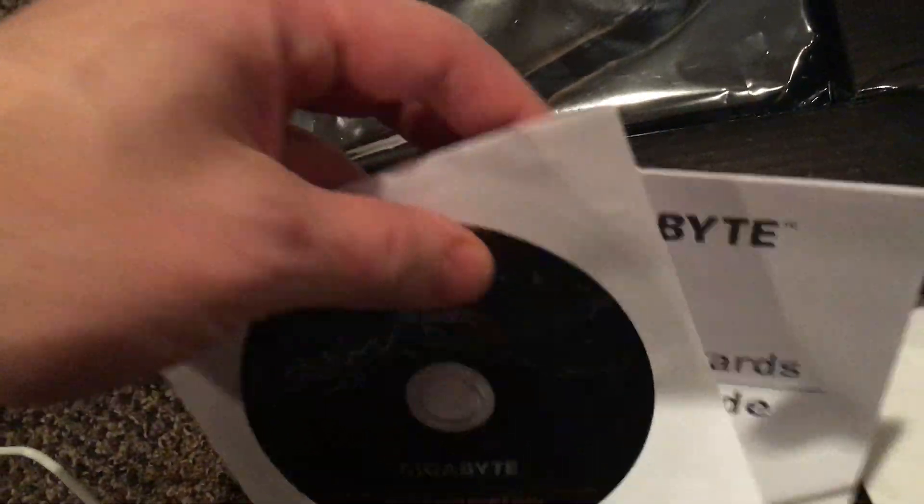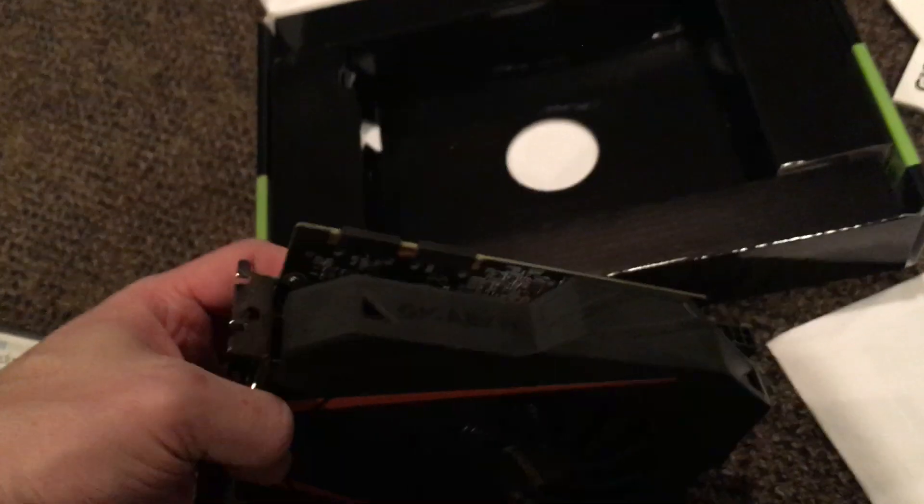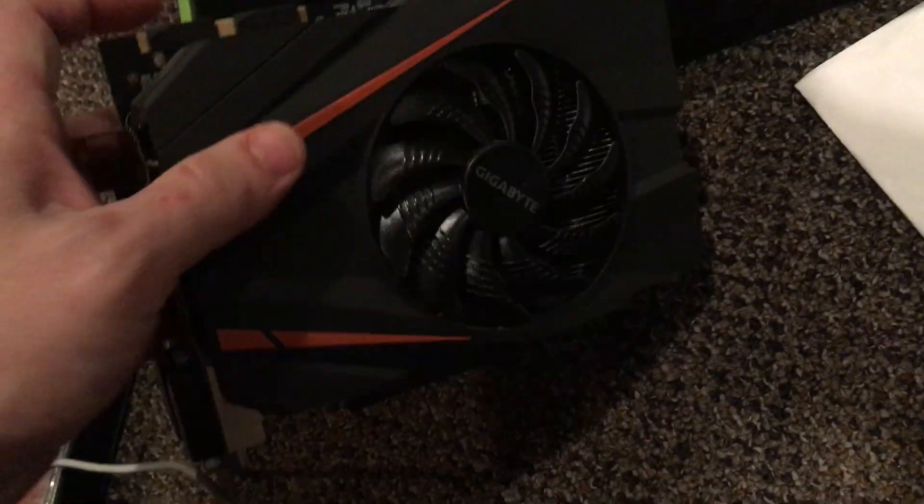Here's the disk itself. And here's the user guide. And here comes the motherboard, here comes the video graphics card itself — the video card. It looks pretty good. It looks exactly like the 10-series. It looks exactly like the 1080. I know it does.